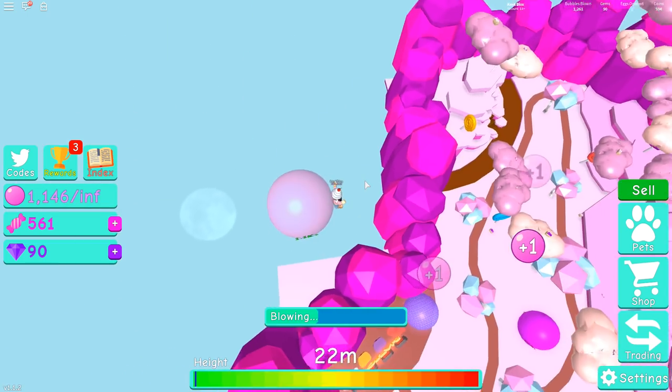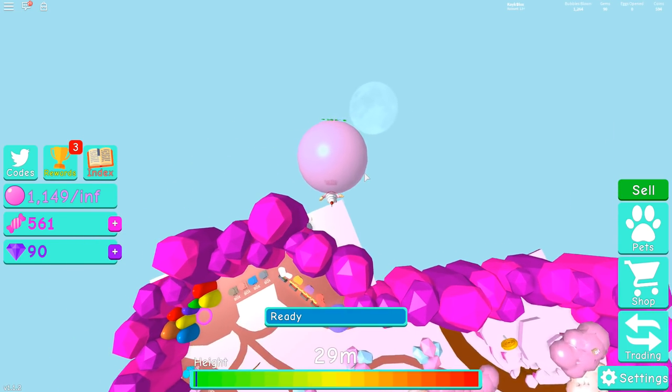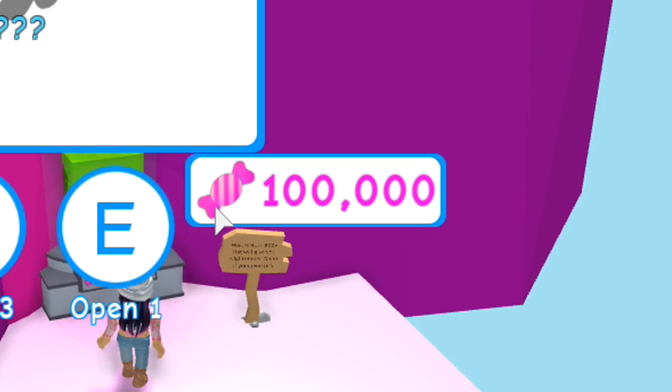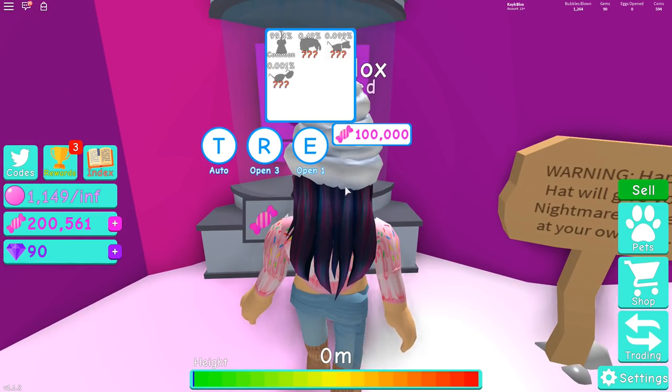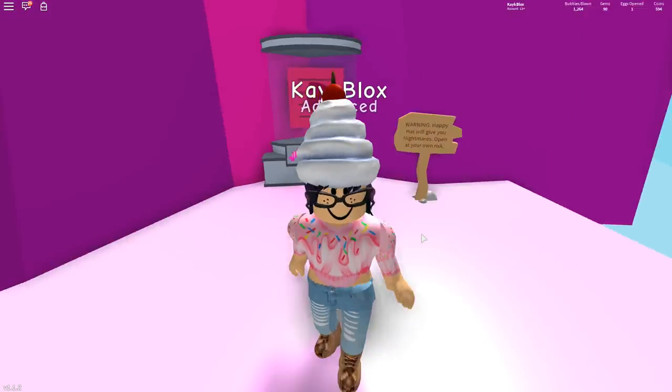But once you're finally able to land on the platform, you'll find yourself at a secret hat shop where you can purchase a hat for a slim 100,000 candy. Or you can just buy candy like I did — and we got a happy hat!